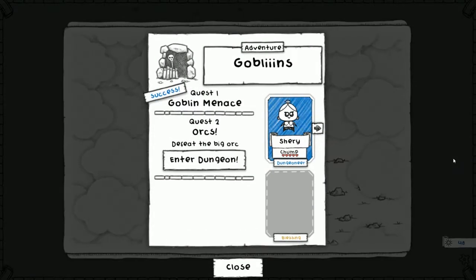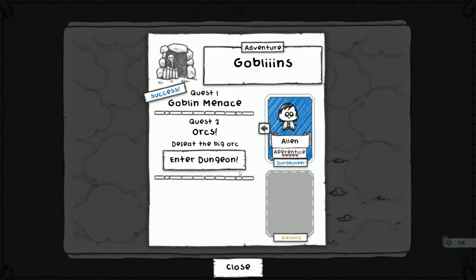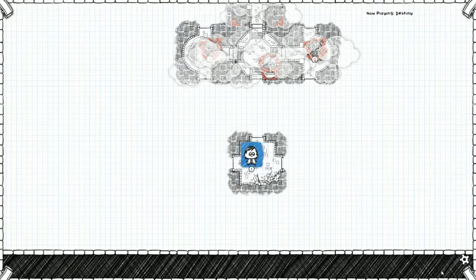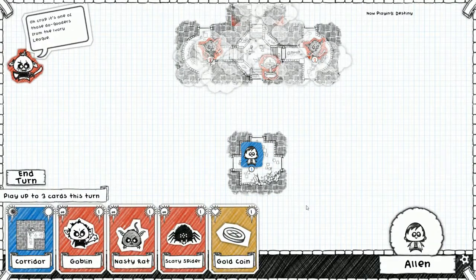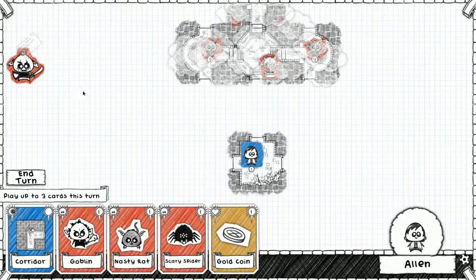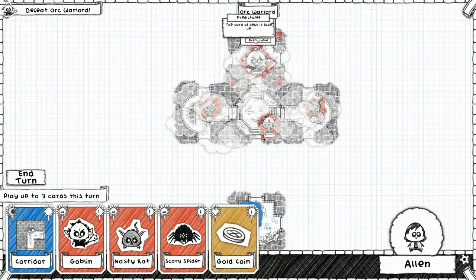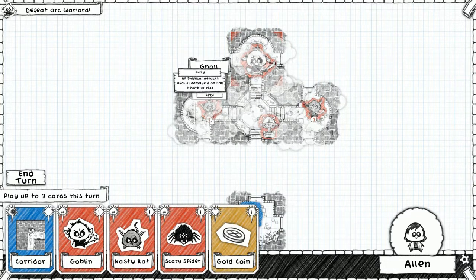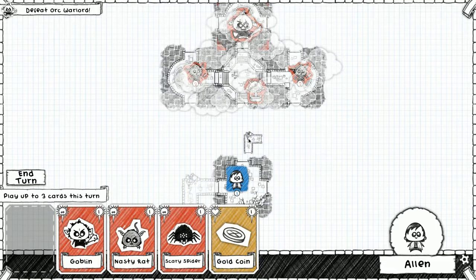All right, let's do one more in Goblin. Let's take on the big orc — we're going with the apprentice. Should be a daring good time, we should be able to take it this time. These are our cards — oh crap, it's one of those do-gooders from the ivory league. The goal is to take this clown out. We can see the next card he'll play, and these have fury. All physical deal one damage if they've got half or less.